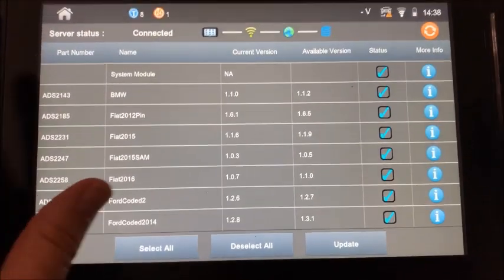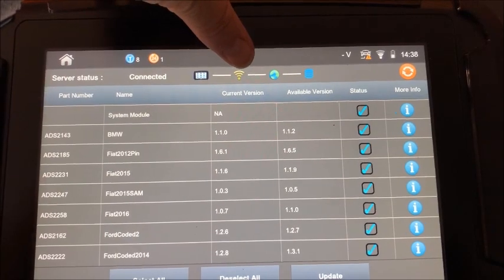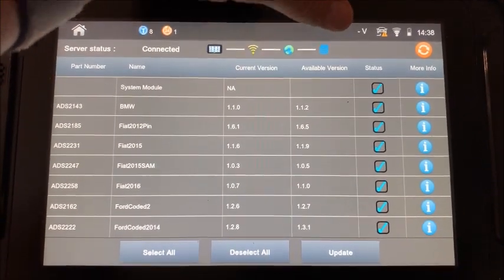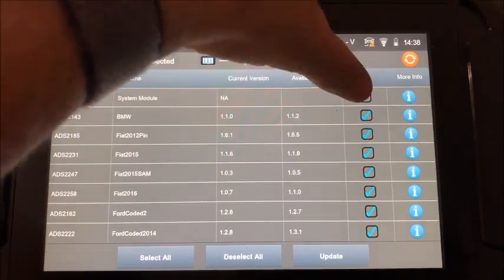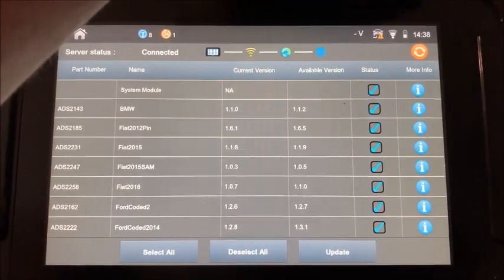If you have your Smart Pro hooked up and ready for Wi-Fi, you go to Updates and you can see it shows the Smart Pro — I'm connected to Wi-Fi, connected to the web, and connected to the ad server. Right now everything's checked. If you turn it on and don't see any check marks and you're not sure if you're current, you can hit the refresh button.